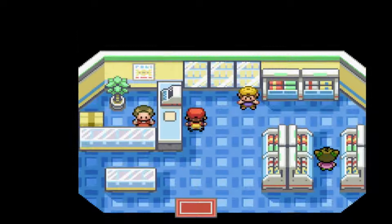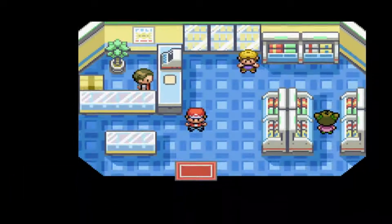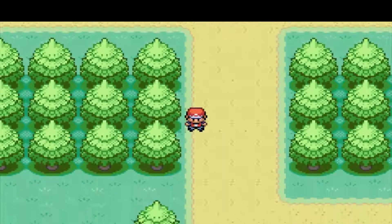A shopkeeper stops us: 'Hey, you come from Pallet Town? You know Professor Oak, right? His order came in — can I get you to take this to him?' And with that, we have received Professor Oak's parcel. I told you it's not really that difficult of a mission. Just go pick up the parcel and bring it back to him.